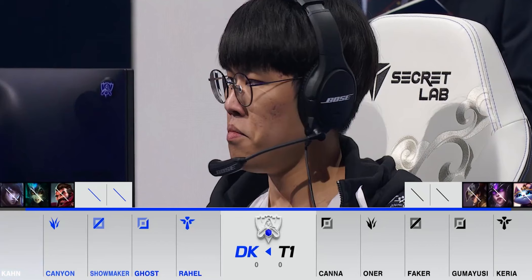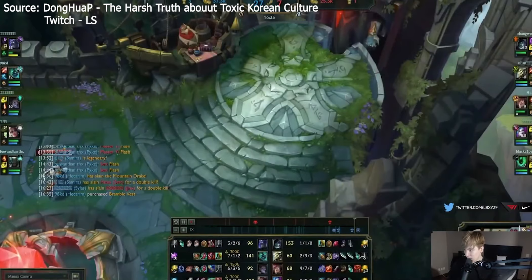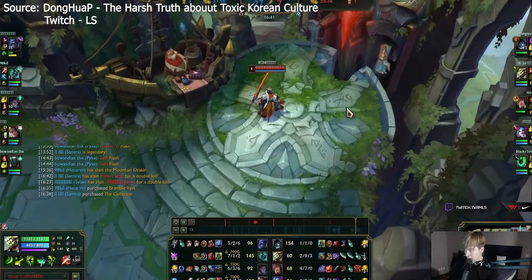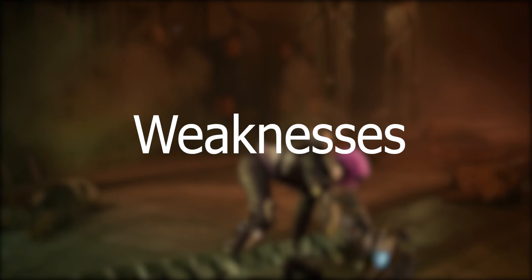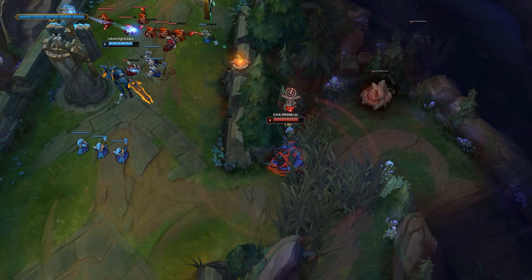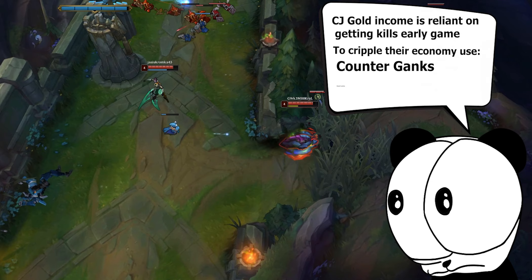It's no surprise that these junglers are so popular in Korea, a region known for their weak mentals. Due to the open mid frequencies, champions that dominate the early game are extremely popular in Korea. If you can take a champion that has a dominant early game and win lane, you can effectively break the spirits of the enemy team and create an open situation early on. Carnivore junglers do have weaknesses — most of their gold income is heavily reliant on getting kills early game. You can use well-timed counter ganks, smart laning, and deep wards to stop this and ruin their economy.